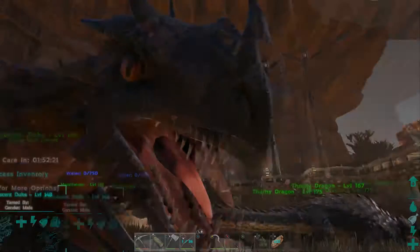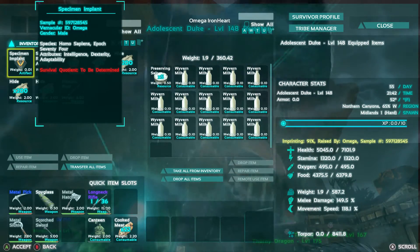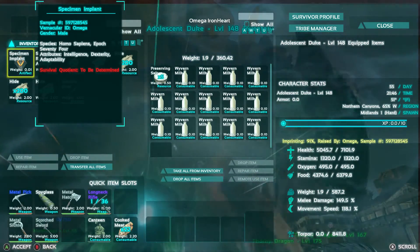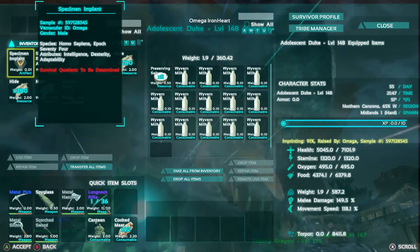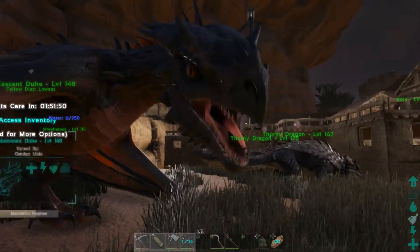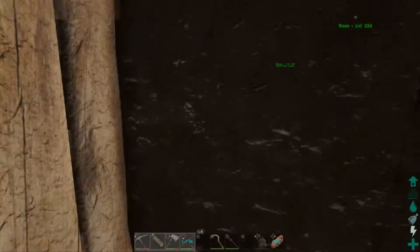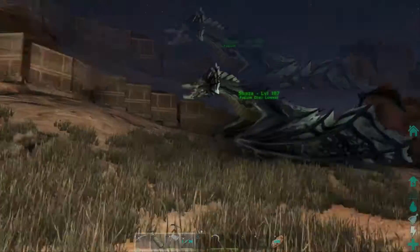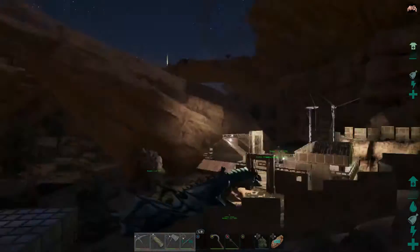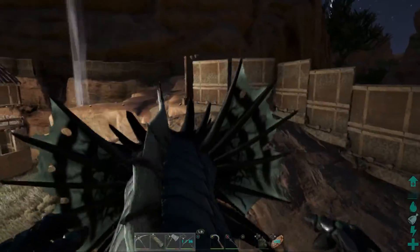We've got Duke — he's two hours away from imprint. I did get some milk for him before I started recording. Check out our stats: 91% imprinted so far, 7100 health, 1300 stamina, 587 weight, 149% melee, and 118% movement speed — that's with the 91% imprint. Once it gets to 100% it should be pretty ridiculous. Duke's gonna be amazing compared to Skaza, but Skaza's pretty cool too. I like the poison wyvern but I can't wait to experience what the fire wyvern is like, because poison's cute — with 502% melee it just obliterates things.